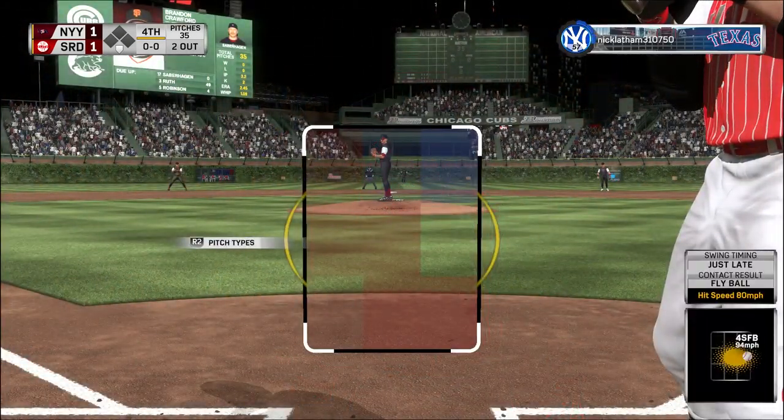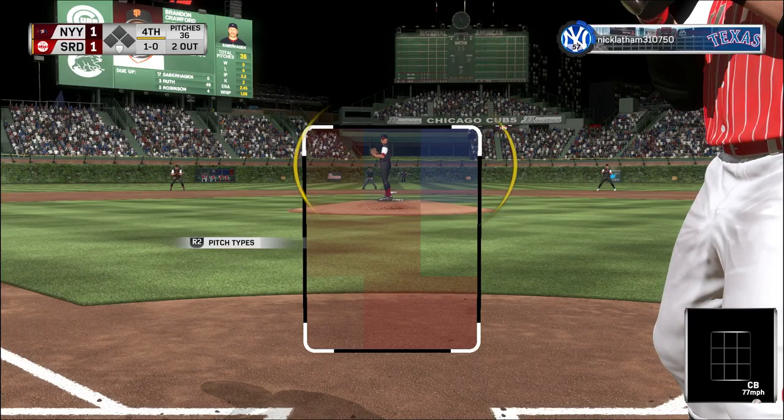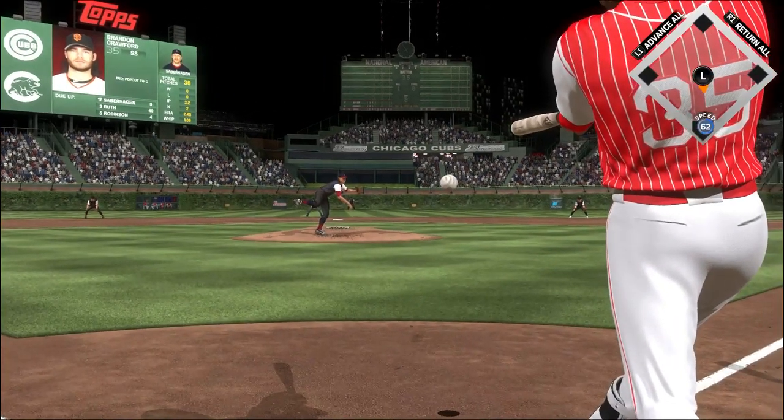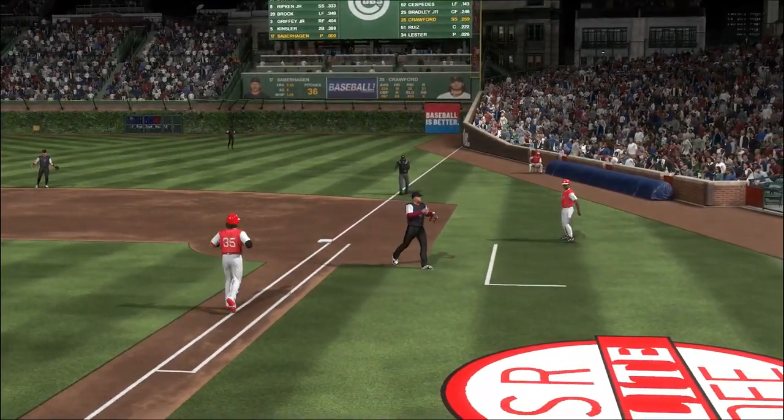Here's the shortstop, Brandon Crawford, 0-for-1. After a couple that's in the dirt, it's ball one. This is on the ground over to first, and he is out on the tag.